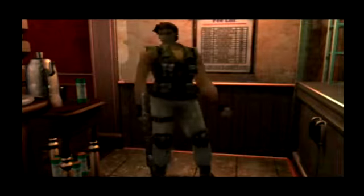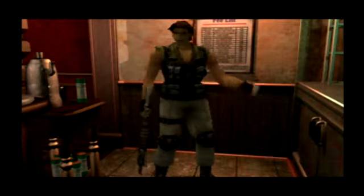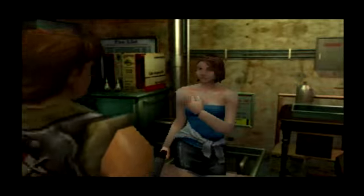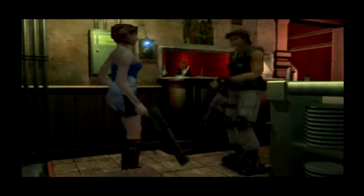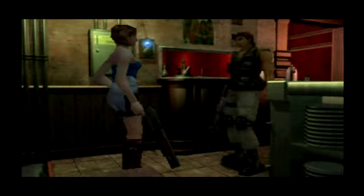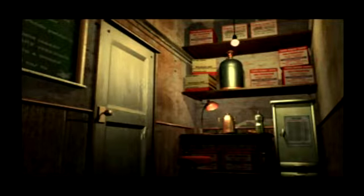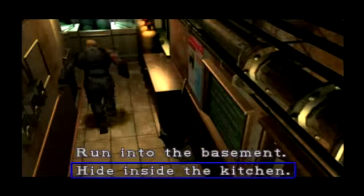Carlos: 'Calm down, lady — I'm no zombie. My name's Carlos, corporal of Umbrella's Biohazard Countermeasure Force. What's your name?' Jill: 'Did you just say you belong to Umbrella's army?' Carlos: 'Yeah, we came all the way out here to save you civilians, but the mission went bad the minute we landed.' It's time to make a quick decision — run into the basement or hide in the kitchen? I'm hiding in the kitchen, ladies and gentlemen.